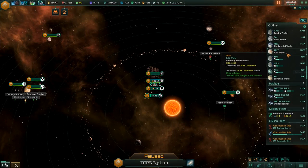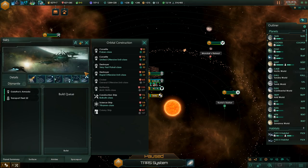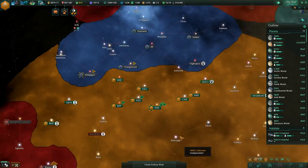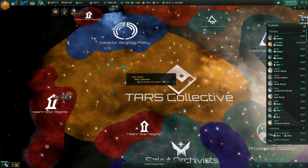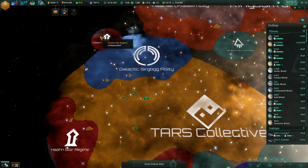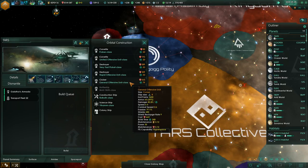All right, we return. I want to get my fleet up to at least 40k before I start to do anything interesting. We're going to build up our fleet up towards at least 40k before we take on the Han Star Regime as well as the Galactic Zerkok Plitty. We do have a bunch of ships that we can churn out relatively quickly right now.